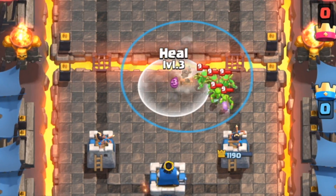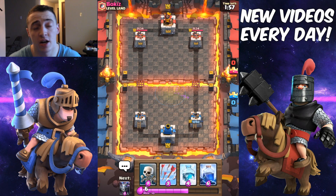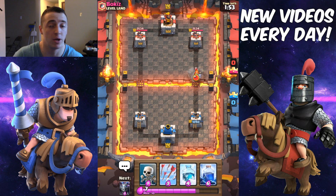We're gonna go ahead and tornado his troops and act like we're healing them in the center. That's gonna throw him off — cause see, he thought his troops were alive that whole time, but they weren't. They weren't alive.